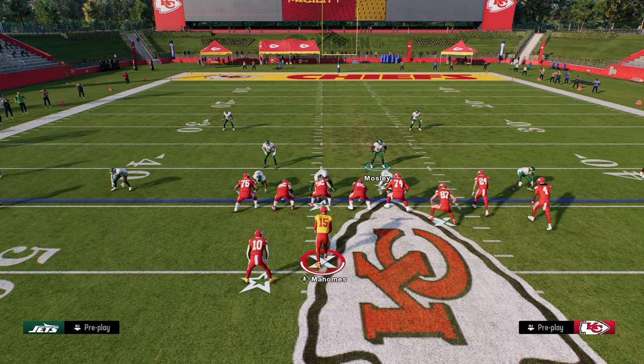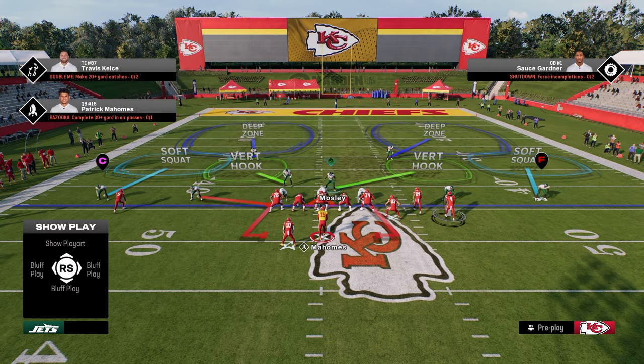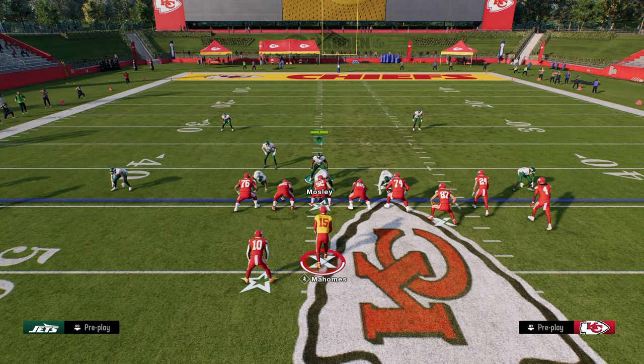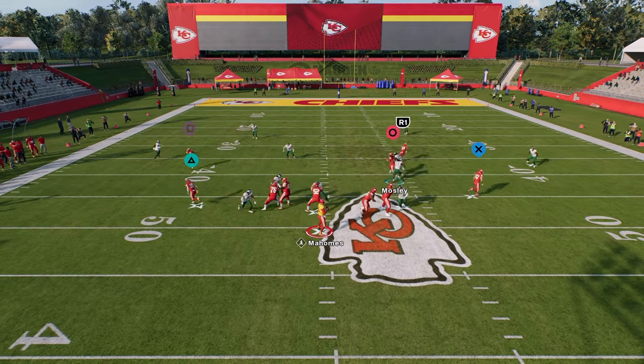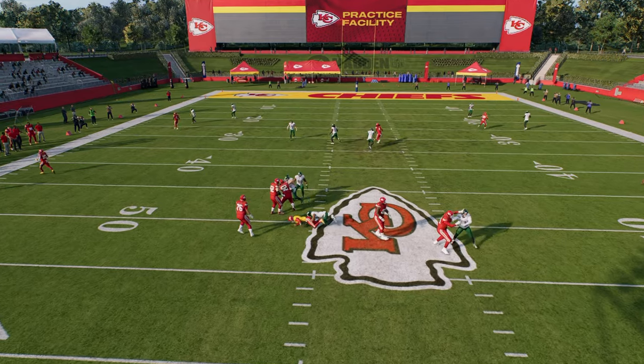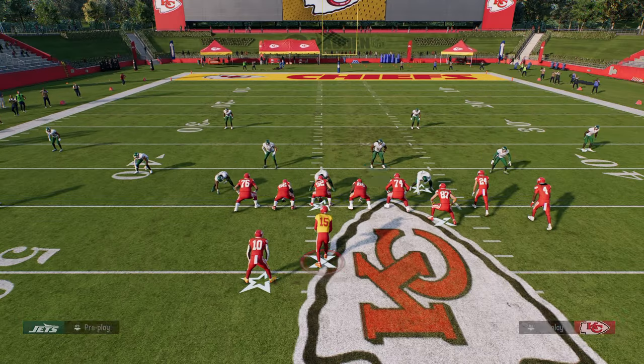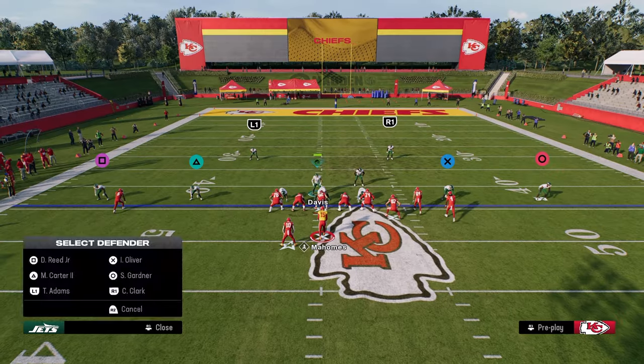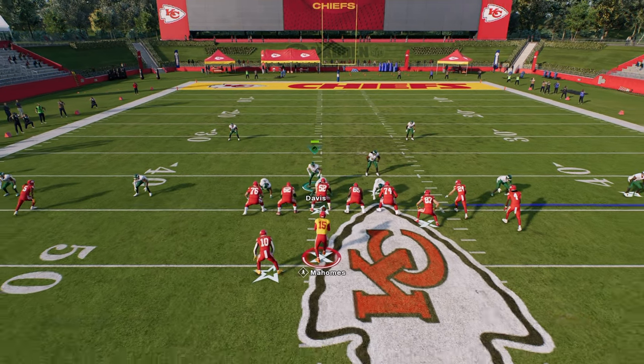The cool part about this blitz in particular is you can also typically get this with a send four. Sending four off the left side, you're able to get that as well, so it's a great way to utilize slot corner pressure. They made slot corner pressure a lot better post-patch, so this is something I would definitely utilize.